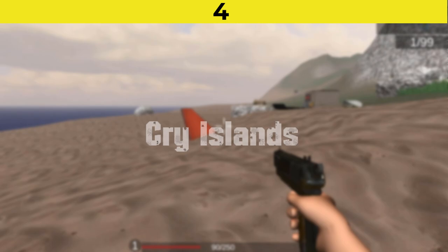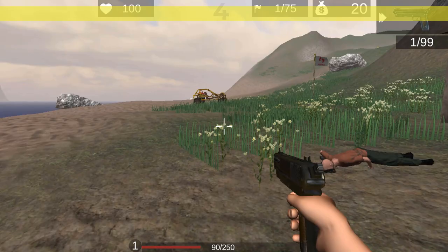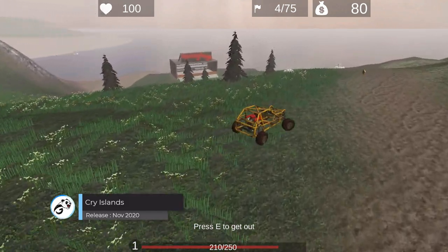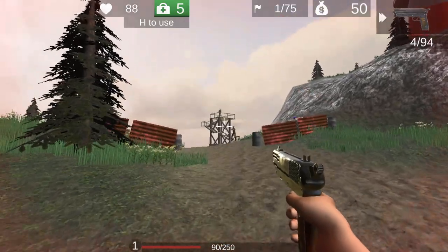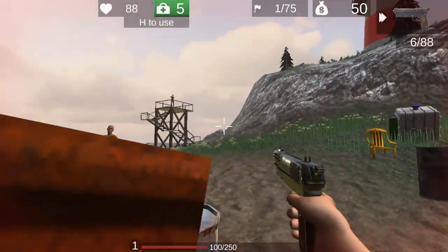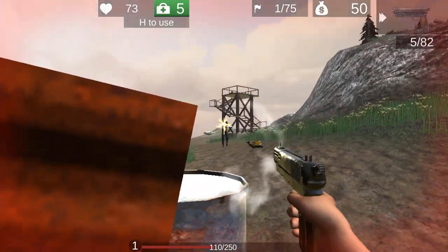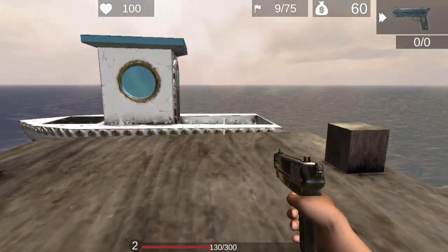Number 4 is Cry Islands. Cry Islands is an open world survival game inspired by the Far Cry series. The game takes place across four islands — the player's plane crashed and they must do whatever it takes to survive and get home. Explore the world, scout outposts, unlock and collect different weapons, find zones to upgrade your guns and make them more powerful, and find a way out. The game features different weapons, body kits, four islands to explore, and transport vehicles.